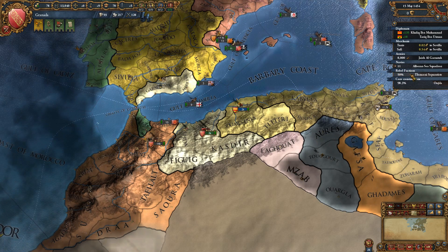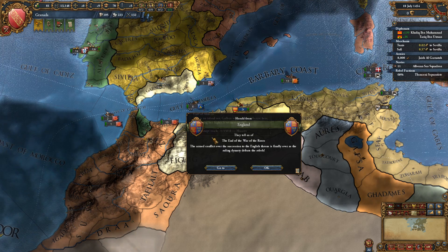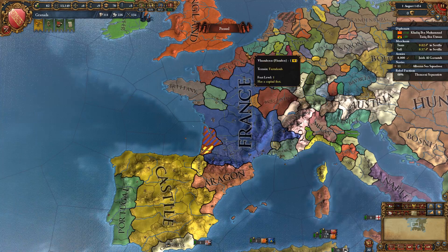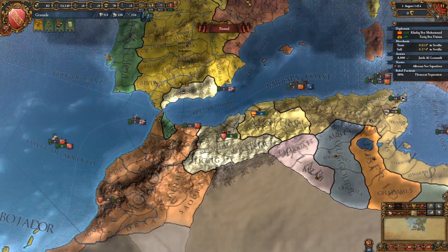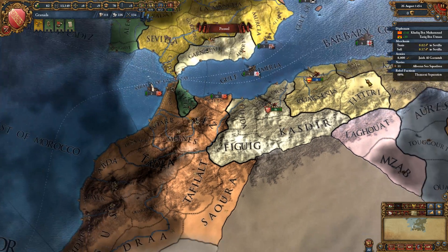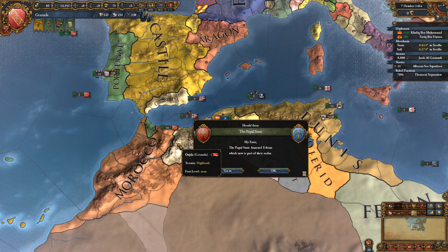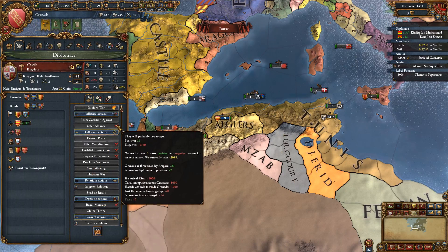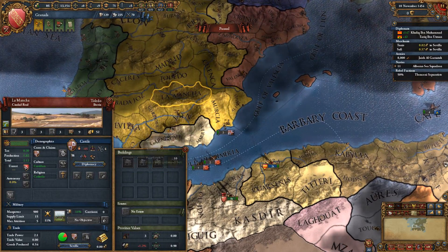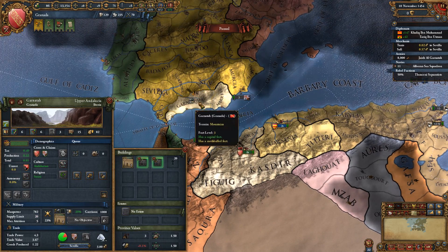Our last cores are done. We still have to worry about rebels though. Just losing money because of bad events — I call that bullshit. Burgundy stole land from France basically. There are a lot of rebels. This is patch 1.15 in case you're wondering. Castile is going to win eventually. In a normal campaign you just get declared on by Castile and in the peace deal you give it all back.